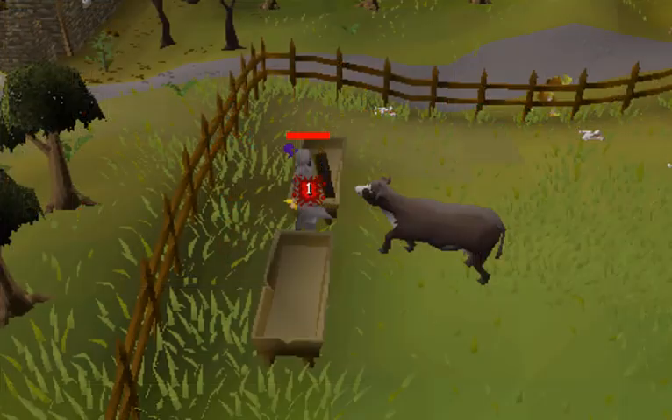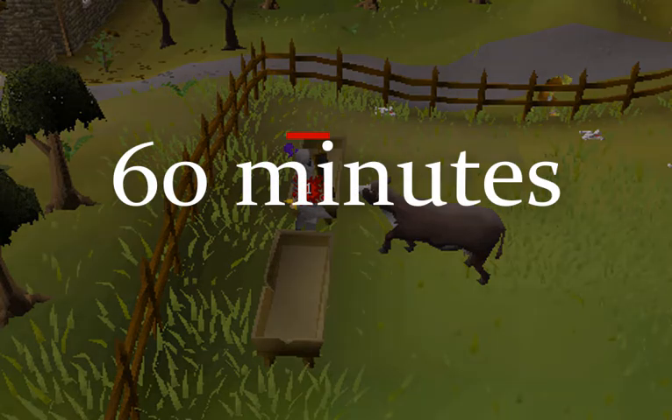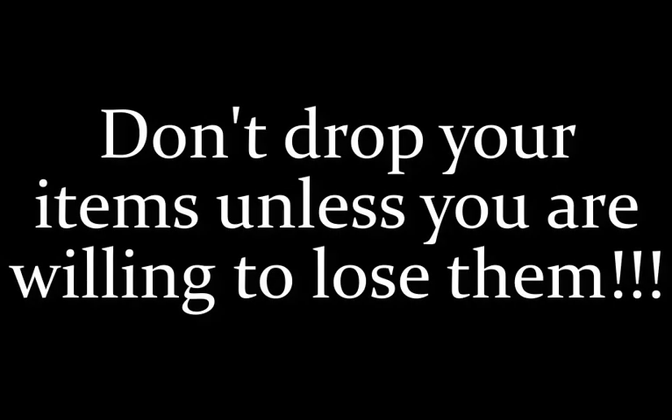When you die in normal circumstances, you keep three items and the rest is dropped at the spot where you died. You will have to get back to where you died to reclaim your items, or else you won't get them back. You have up to 60 minutes to go and get your items before they disappear for good. Generally, items that you drop will remain visible only to you for one minute, then they'll be visible to everyone for two more minutes, and then they vanish forever. So be very careful what you drop, and never drop anything valuable.